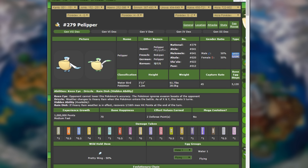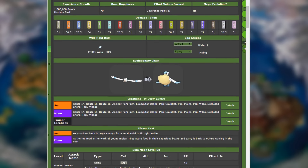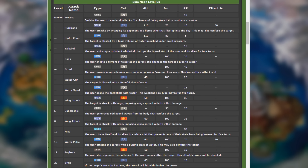Let's talk about Drizzle from the competitive standpoint. If you have Drizzle, there's a lot that you can do. Pelipper gets access to Hurricane, which does 110 special attack damage. The accuracy is 70%, but in the rain it is 100% accurate. So with that plus the STAB boost, you can do massive damage with Hurricane alone.